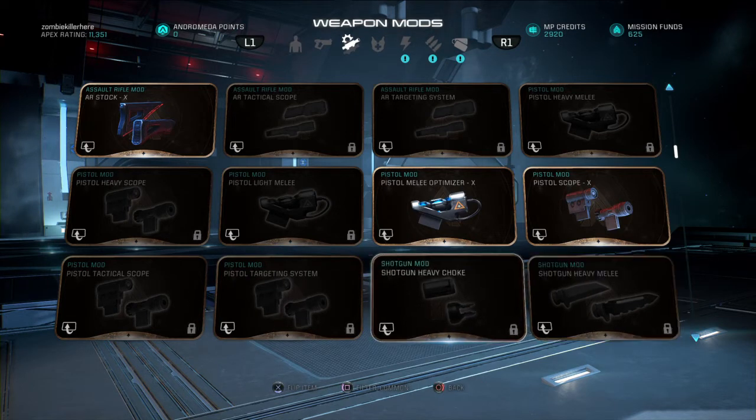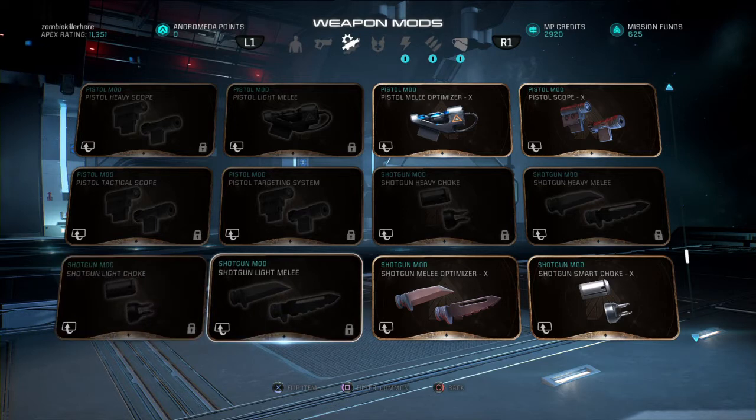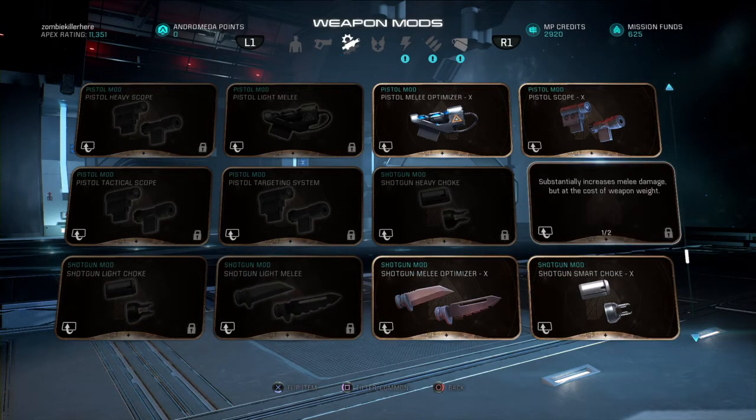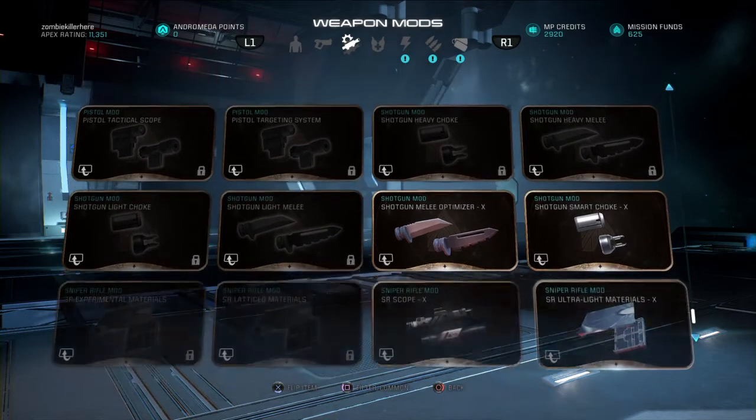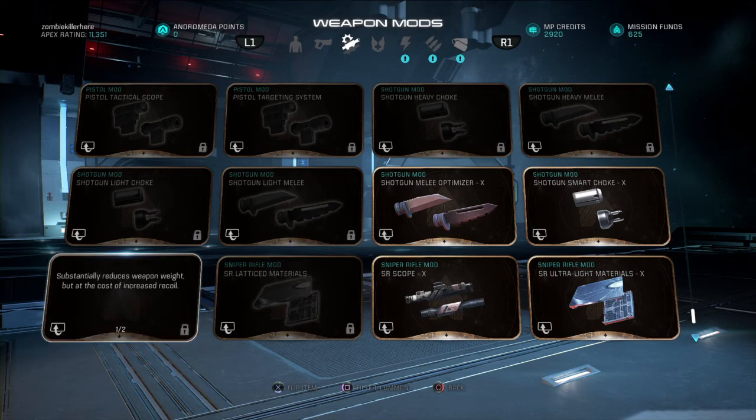Alright, that's kind of cool. Increase accuracy at the cost of rate of fire, increase accuracy at the cost of reload speed, increase knife damage with shotguns at the cost of clip size, increase knife damage with shotguns at the cost of weight. Decrease weight at the cost of less ammo, less clip size. Decrease weight at the cost of recoil.